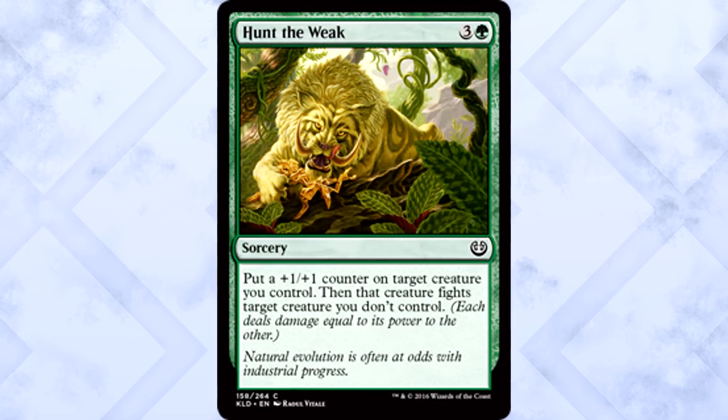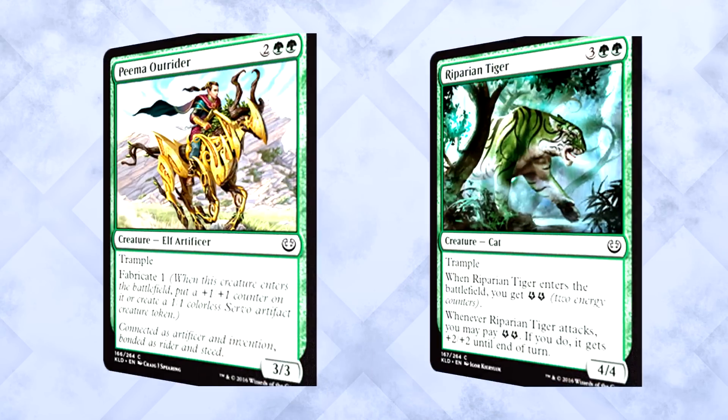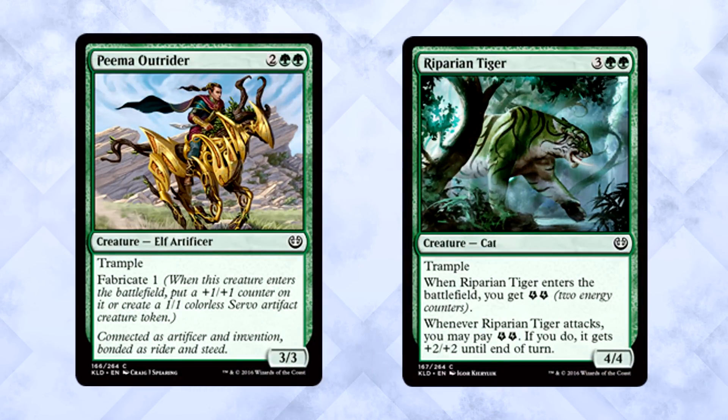Green commons — last but not least. Hunt the Weak is removal, and I think it's still worth taking above most non-removal options. It isn't flashy like Nature's Way, but we're still playing green and we still need answers. Beyond that, I want to make a note: there are two green creatures I think are leagues above the rest — Pema Outrider and Riparian Tiger. These two creatures are amazing, super high quality for the common slot, and are easily two of my favorite creatures in any color at common rarity. I've gushed about them before, and I'm sure this won't be the last time.